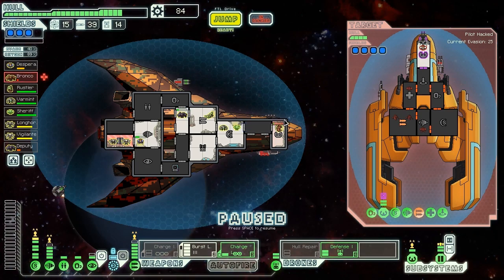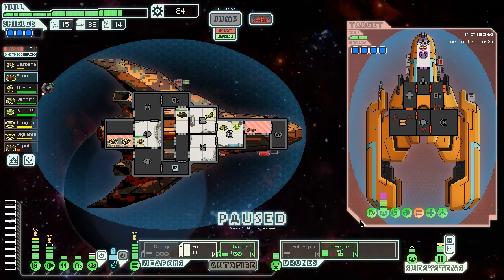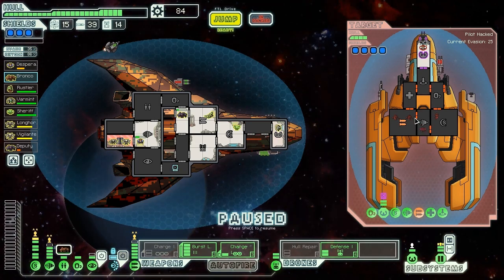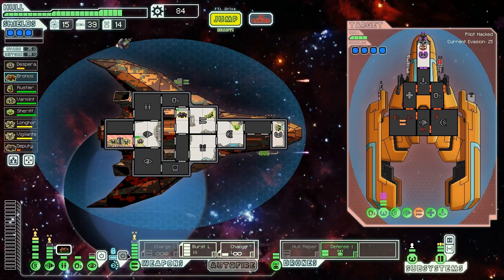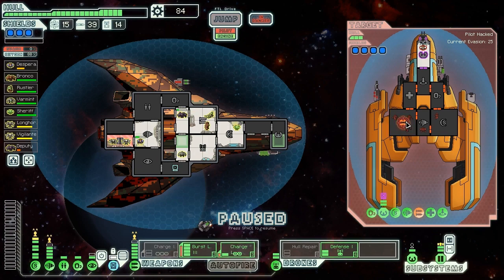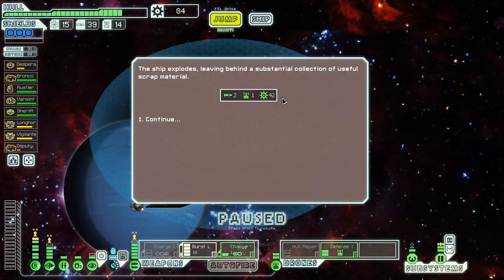I'm going to murder Bronco now - sad to do that, but it needs to be done because I need him alive for the final stage. Once he revives we'll bring him back to the helm. We should be able to kill these guys right now if we get a good shot off - we can bring them down to one hull, which would stop them from repairing that system in a hurry. Bronco's back - get back on helm. We activate the hack, go for the kill. They cannot survive this salvo. Goodbye rebel fighter. Ship explodes giving us two missiles, a drone part, and 42 scrap. We are just having a heck of a time here.